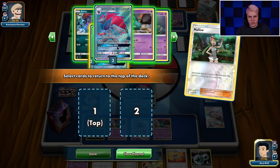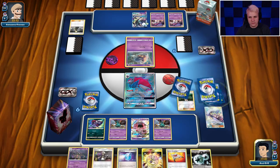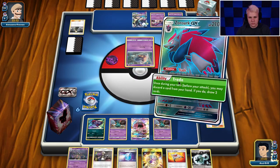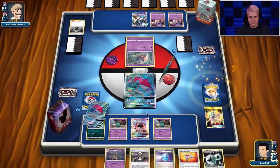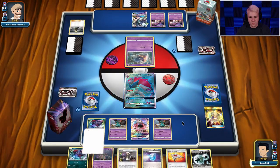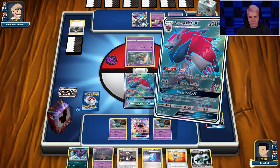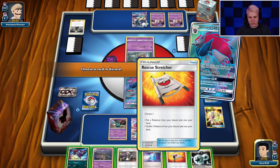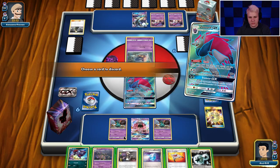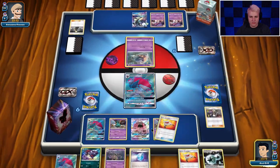And get a Zoroark and a Zorua. Trade away Treasure. I don't really want to get rid of Guzma. I don't want to get rid of Stretcher either. Let's get rid of Guzma — I'm okay with getting rid of Guzma. I don't love it, but I don't hate it.